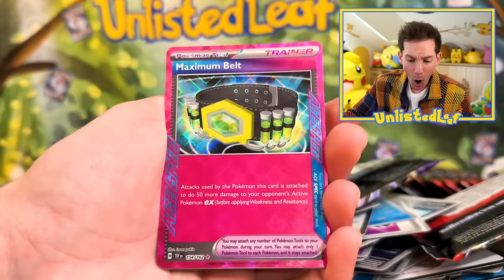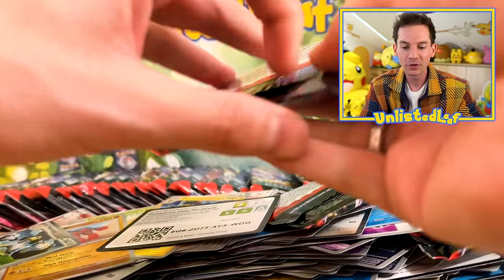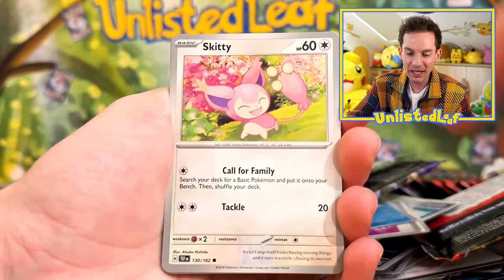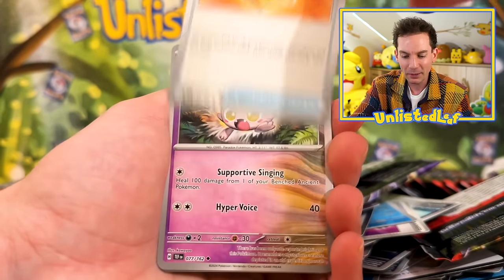Rapidash. Maximum Belt again — we'll take that. Ace specs galore — we got two Prime Catchers! The Prime Catchers are my favorite. I think the belt is really playable too. Bronzor — look at this, he's looking in the mirror! Got the Relicanth behind him. Don't think I've got this one — if I do I got it in Japanese for sure.